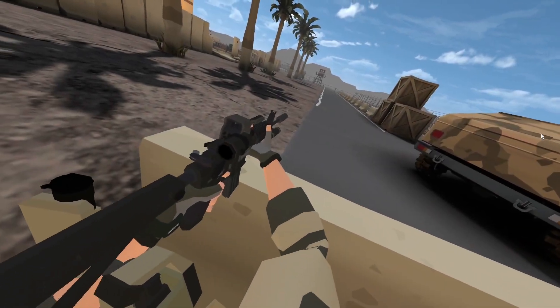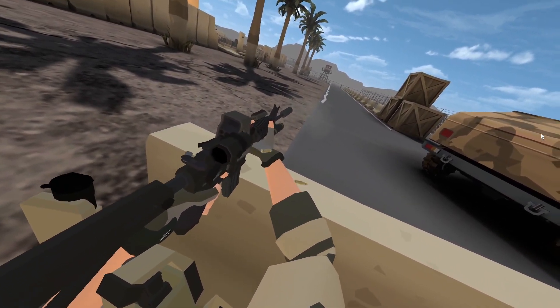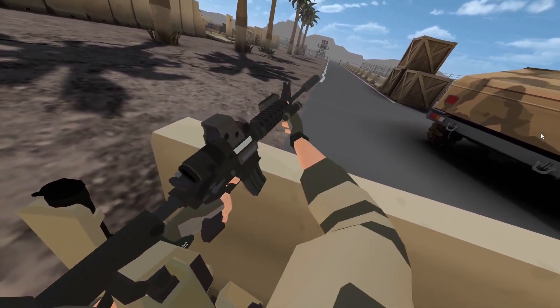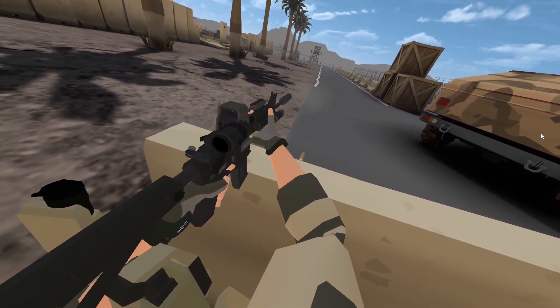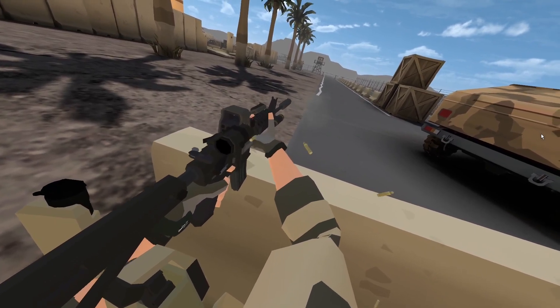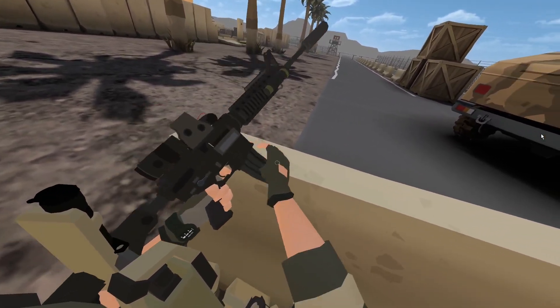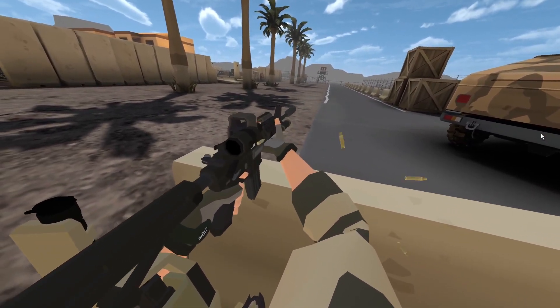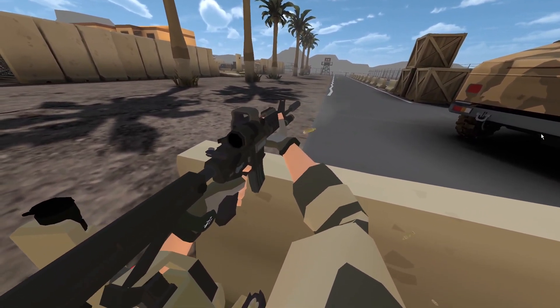We've also had an M4 bolt slap release. That means if you slap the bolt release on the left side of the M4A1 rifle, it will chamber a fresh round from the new magazine. So instead of manually gripping the magwell to release, you can just slap it and it'll send a round through.